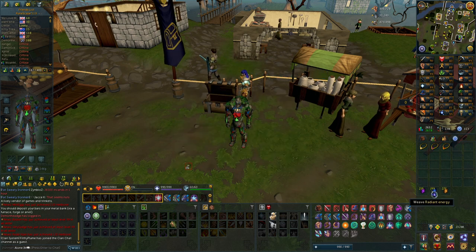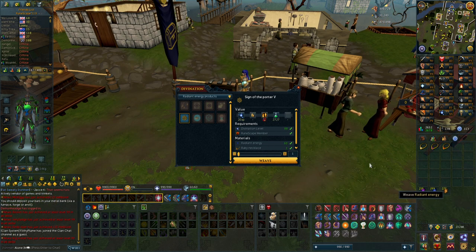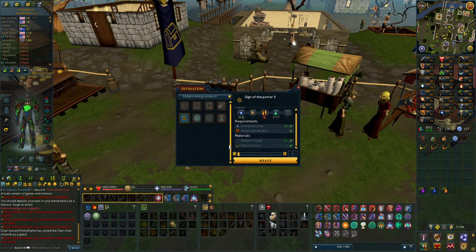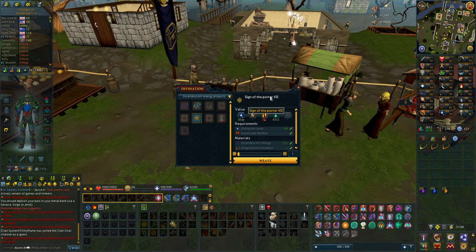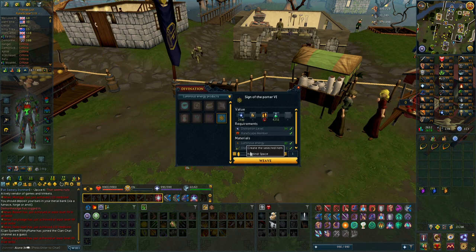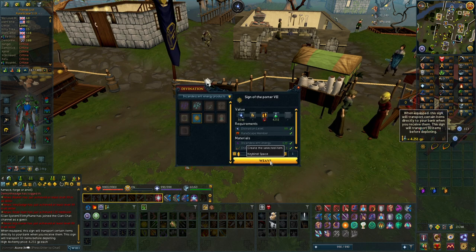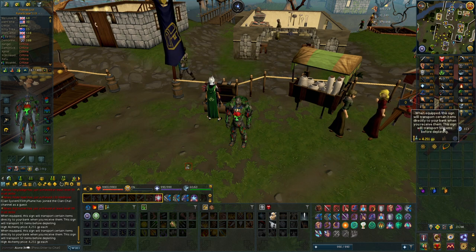120 incandescent energies is pretty low. If you compare it with radiant energies required to make the tier 5 one, and luminous energies to make the tier 6 one — it's 80 for luminous energies. I'm going to make one of each of these and see the difference, because the incandescent one is supposed to hold 50 charges, which is 20 more than the one below it. Let's make the luminous one first, which holds 30 items. Now let's make the incandescent one, which is the highest and newest one added to the game — it holds up to 50 items.